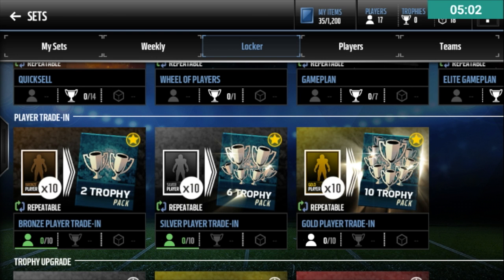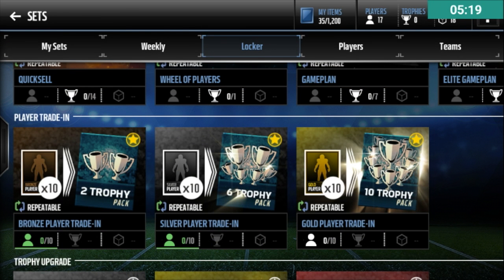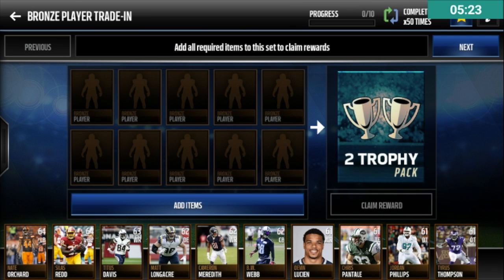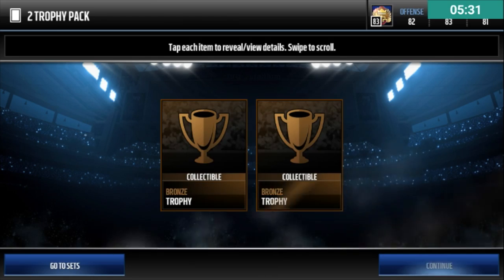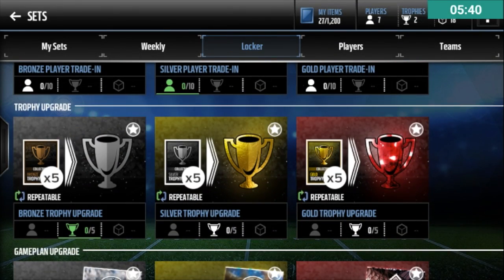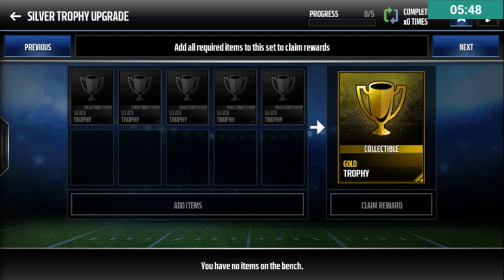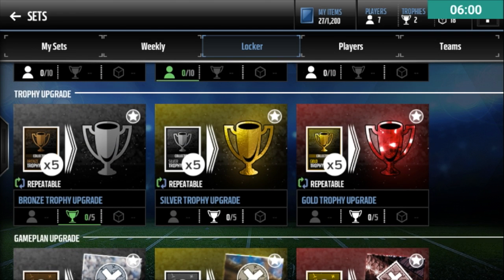This year, do not do the Gold player trade-ins right now. Maybe towards the end of the season — the last month or two — you want to do the Gold players because of large quicksales, and it's more fun at the end of the season. Right now I've done the Silver player trade-in 62 times and the Bronze 50 times. Never do the trophy trade-ins though: Silver trophies sell for 1k each and Gold trophies sell for 4.5k, so you'll get more coins selling five Silver trophies individually than trading them up for one Gold trophy. The same applies for all the other trophy upgrades.